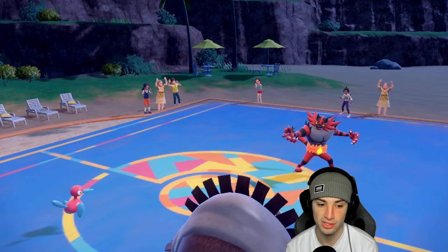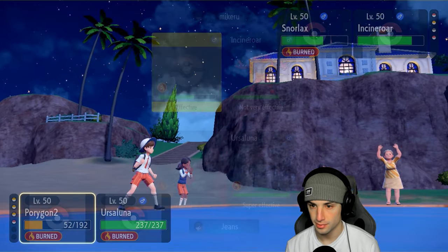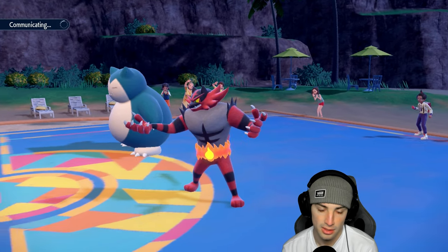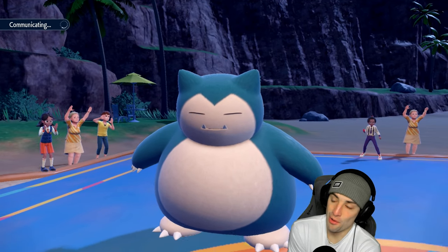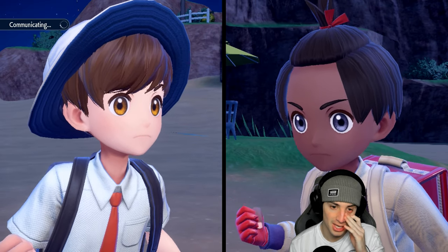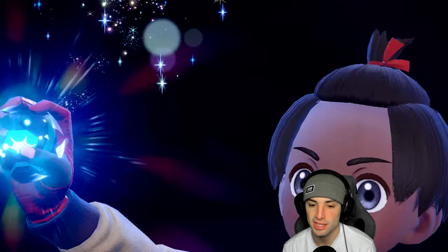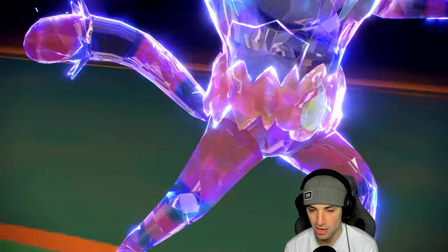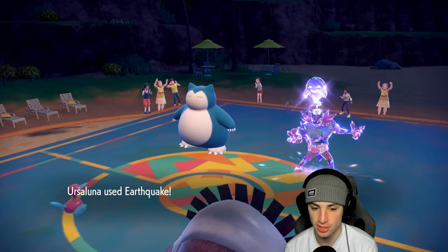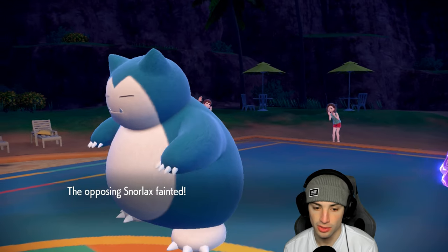I might just KO my own Porygon 2 with an EQ. Yeah it's Snorlax, we are KOing P2 — I'm sorry, I hate to do this. We're going to Tera Blast into Ghost just to send over into Snorlax. They could tera into Ghost but I'm fine with that. We're looking to do as much damage as possible. EQ launches — we say bye-bye to our Porygon 2 and pick up damage on Snorlax, going to low HP on Incineroar too.